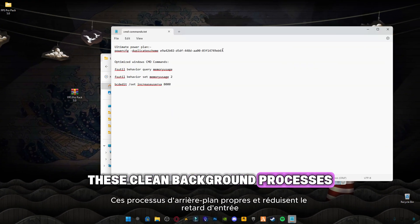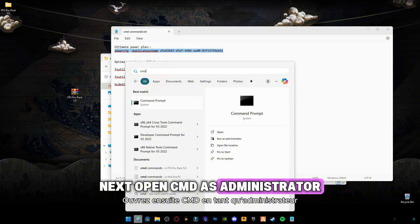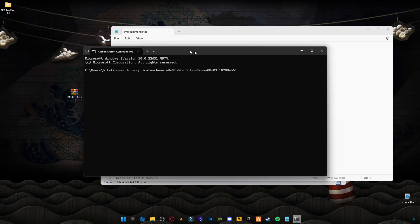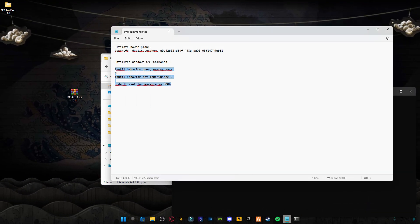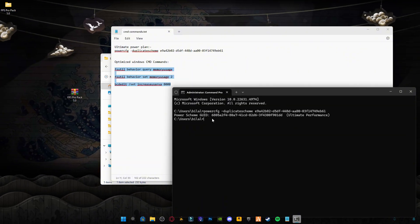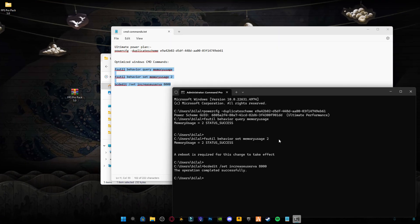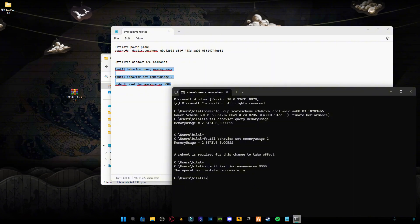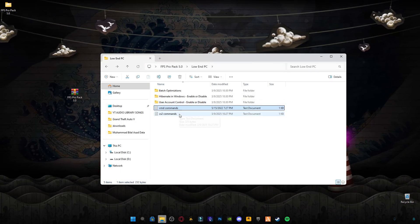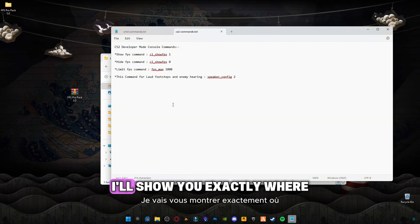These clean background processes and reduce input delay. Next, open CMD as administrator and paste the commands from the pack one by one. Then, inside CS2, we'll apply the developer console commands — I'll show you exactly where.